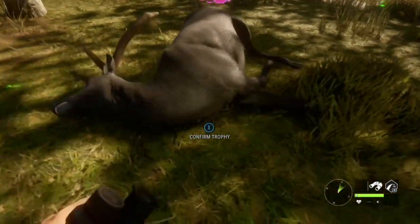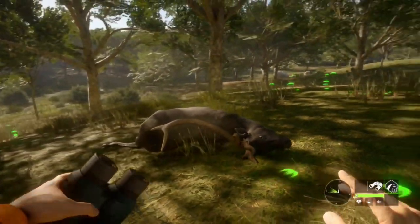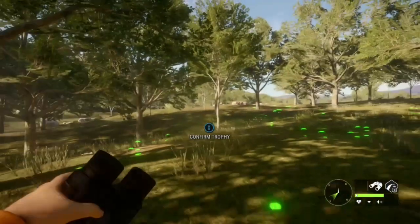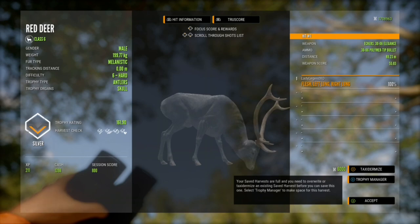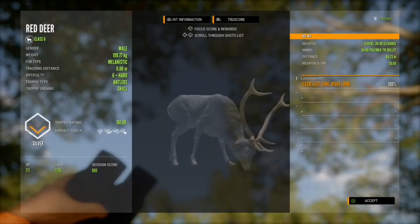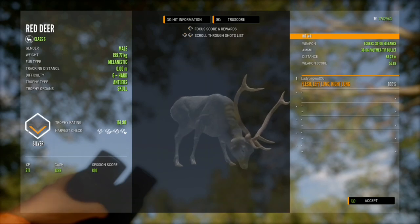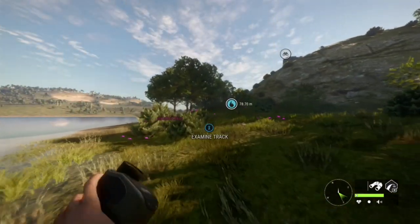They are very very beautiful — look at that guy. Can you imagine finding one of these in a legendary? Oh man, that would be my perfect animal. So here we have a melanistic level six red deer, unfortunately it's just a silver but we'll take it nonetheless. We took him from 89.23 meters with the 30-odd-six, double lung.